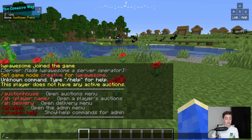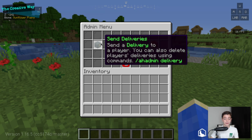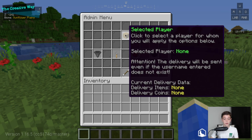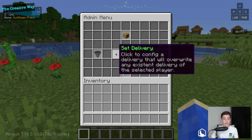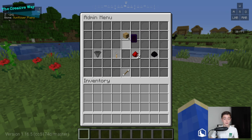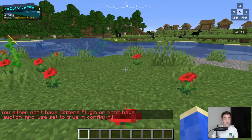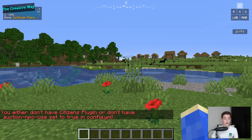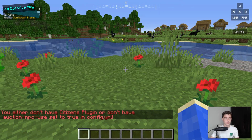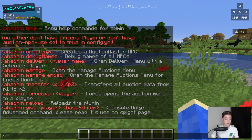With the admin menu, you can send a delivery to players — you can set the delivery, remove a delivery, and get the delivery items from a selected player. You can also create an NPC — I don't have Citizens installed, but it will place an NPC right there for you, which is super awesome. You can see the full help page right here.